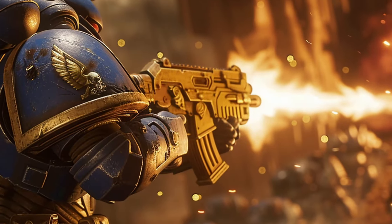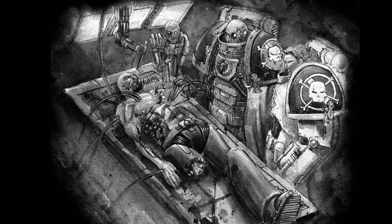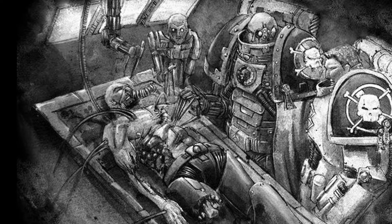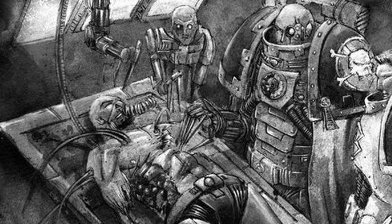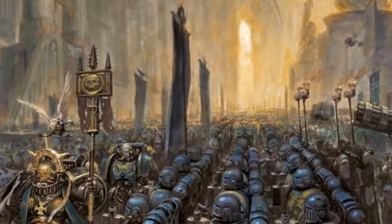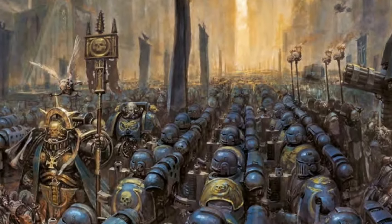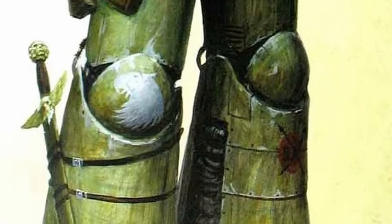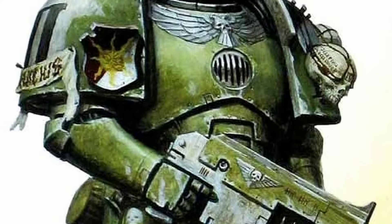Space marines are considered the absolute elite among humanity's defenders, their skills as warriors unmatched by very few. Due to the drastic measures taken in the genetic modification and psycho-conditioning process, some might say these beings are no longer human at all. Each space marine belongs to an organizational unit called a chapter, which provides structure and the basis of their existence, with each chapter serving its own unique role. One of the most identifying features of a space marine is their power armor, which takes decades just to forge a single set.